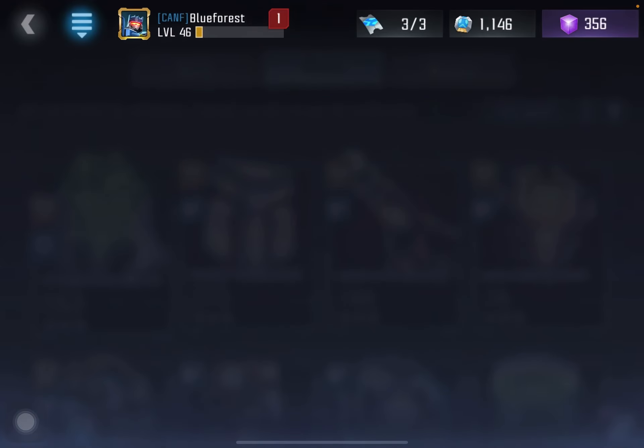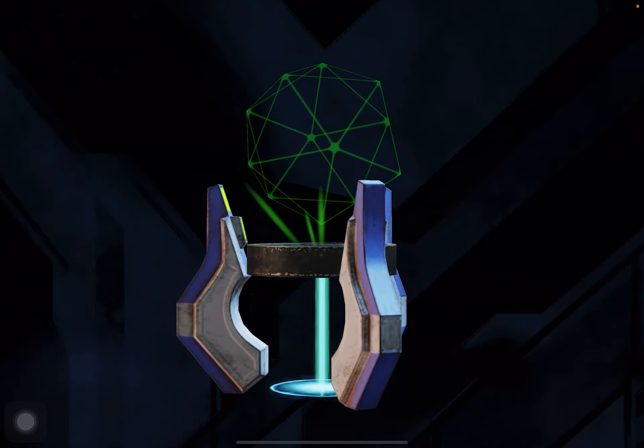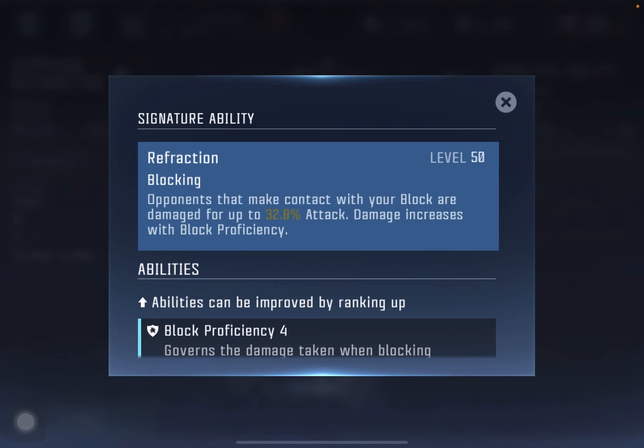Strange Refractor is good — even though it's defensive, it has a strong offensive ability. This is basically a stun mod. The SIG is really good because at high SIG, every time the opponent makes contact with your bot's block, they will take damage. At high SIG it's pretty significant. The AI blocks a lot, so there's a good chance the opponent will hit into your bot's block occasionally. You can also land some good stuns, which will help your bots.